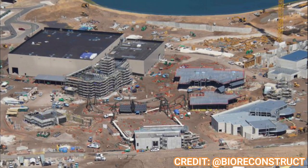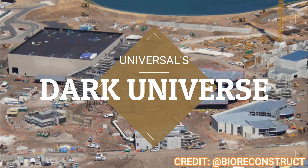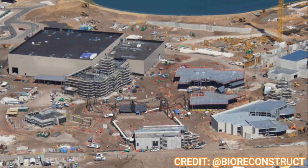Starting off with the Classic Monsters area, now nicknamed or rumored to be called Dark Universe, based on some permits that Universal has filed. They filed land name trademarks for the Classic Monsters area and How to Train a Dragon. Dark Universe is the name they're potentially going with, so we'll start calling it by that name. In the Dark Universe land you can see the village being constructed, the dark ride all done and just capping on the hill on the show building, and the coaster being constructed.